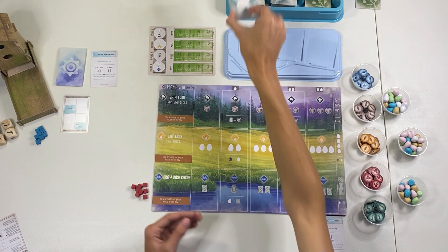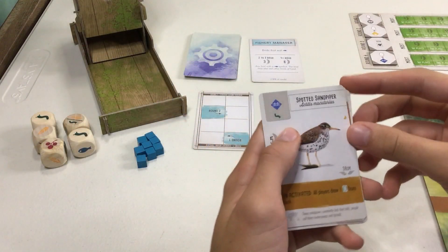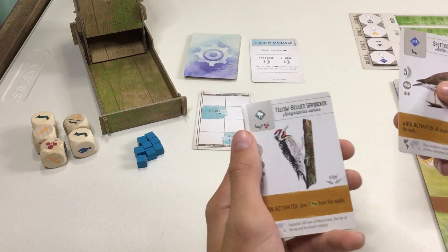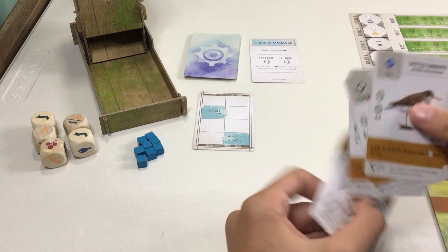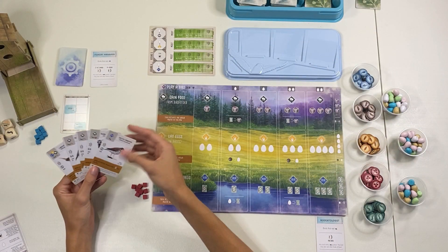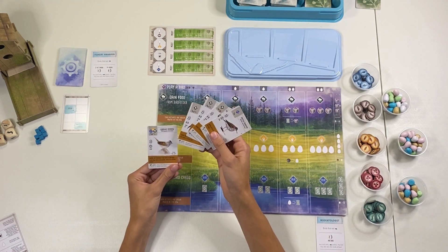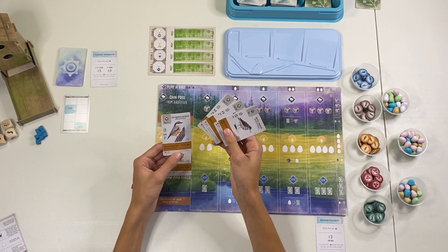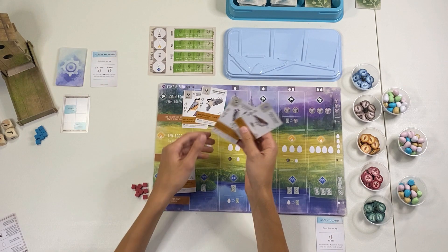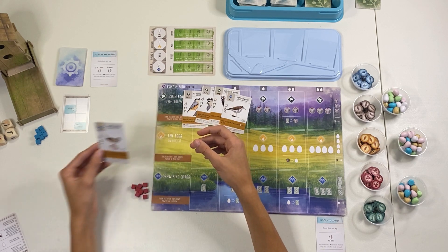I'm going to draw my five starting cards. I've got the Spotted Sandpiper — pretty good, only one thing gets me five points — the Yellow-Bellied Sapsucker, Carolina Wren, Red-Breasted Nuthatch, and Lincoln's Sparrow. For every one of these I want to keep, I get one of each starting resource, so if I keep three cards I can only keep two of the starting resources. I'll just read through and see what I like.